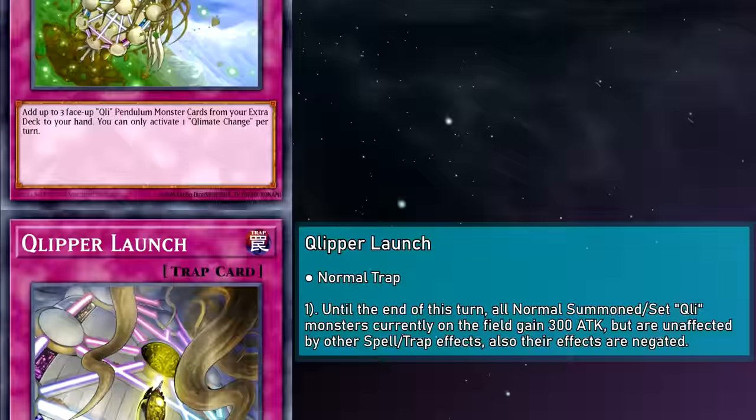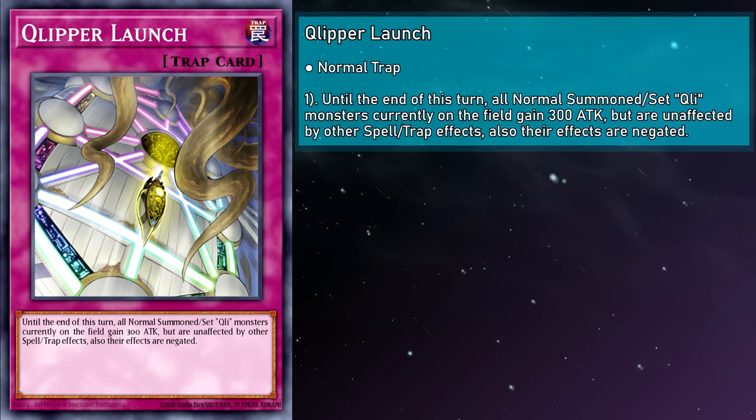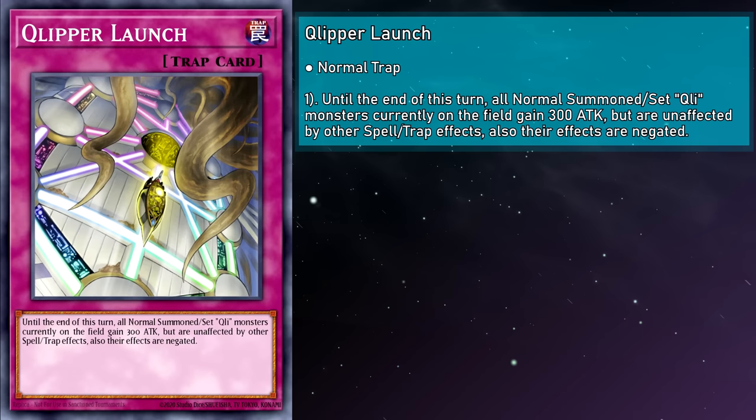Clipper Launch is a normal trap card. Until the end of the turn this card was activated, all normal summoned and set Cliffort monsters currently on the field gain 300 attack, are unaffected by other spell and trap effects, and their effects are negated — returning them to their original stats. Genius makes our Clifforts better via negation, and Launch does that in spades. Granted, it only works on the normal summoned or set ones, so you can't just Pendulum Summon three then go for lethal after flipping this. Still, giving them the negation, a small boost, and spell and trap immunity is pretty neat.